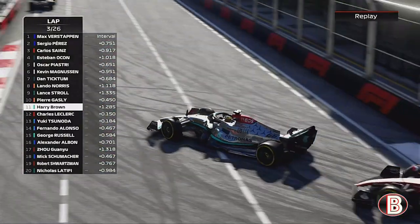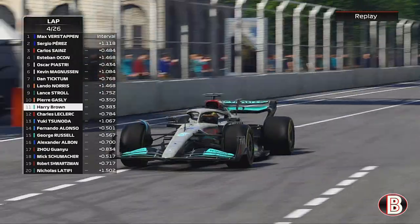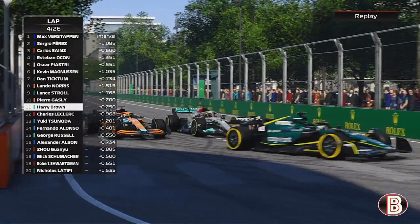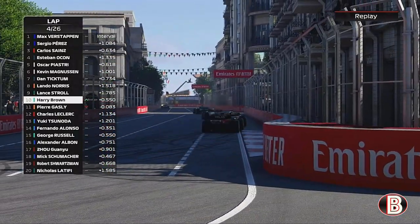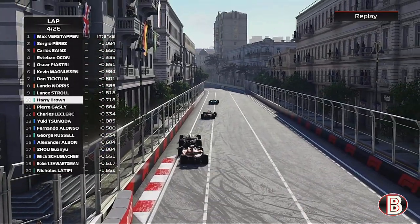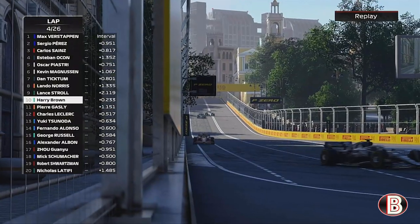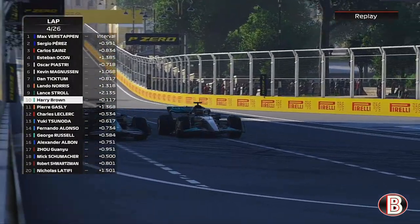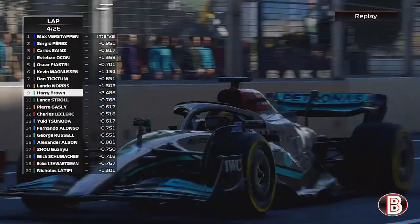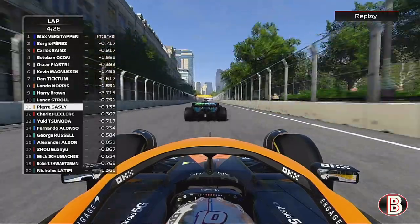Next up is the McLaren of Pierre Gasly. We're on the back of Gasly now - he's being held massively by Lance Stroll in the Aston Martin. We do what we did to Leclerc: send it late to the inside and we catch out the Frenchman. Now we set our sights on our former teammate Lance Stroll. This hasn't ended well in the past, but this time it could be clean - we've caught him out down the inside, an overtake you would never normally see.